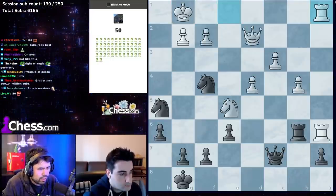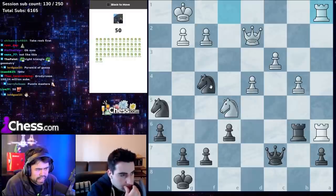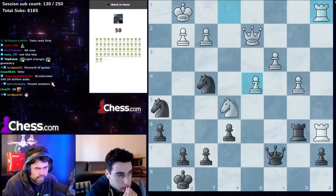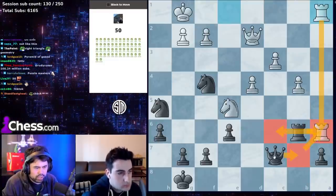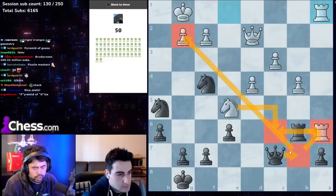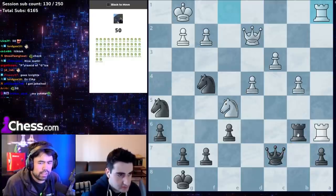Rook a1. You're way behind, knights are on the rim, but there's a soft point on g2. First idea is rook a6, but after rook takes, queen b7 has rook c6. So you just go queen b7 — there's no block — and then you win either the rook on a6 or get checkmate on g2.